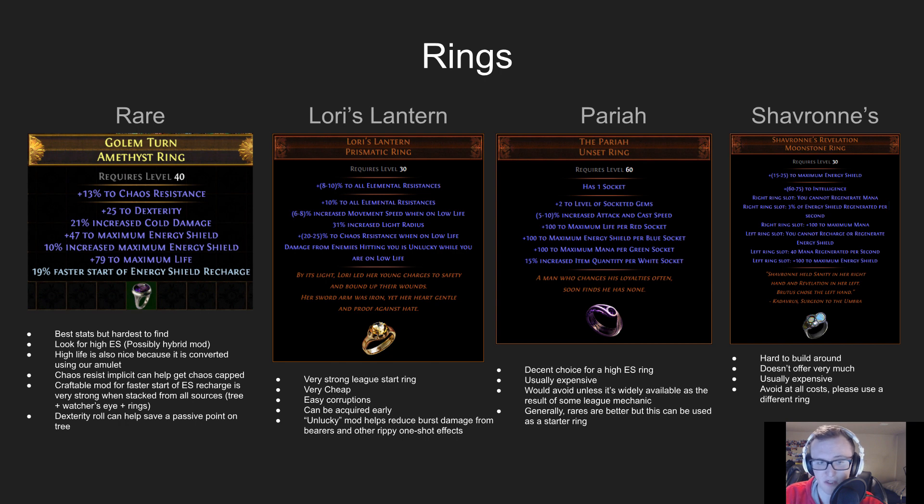Lori's Lantern is a great choice for early league and even into endgame — I cannot say enough good things about this ring for the price, usually one Alch if that. Essentially, whenever you take a damaging hit, the ring rolls twice. So if you're taking a hit of lightning damage from 1 to 100, the game will take the lower value. This helps reduce a lot of spiky damage from things like bearers and really helps prevent getting burst from 100 to 0. The Pariah is also a solid choice — plus 100 energy shield in a blue socket, plus 5 to 10 cast speed. Nothing amazing, but a very solid unique ring. Depending on what league mods are active, it can be expensive or cheap.